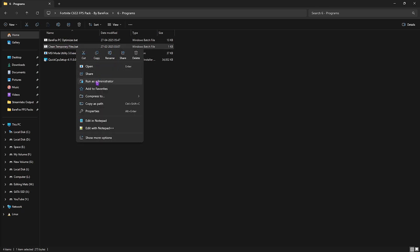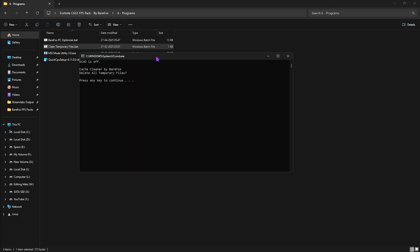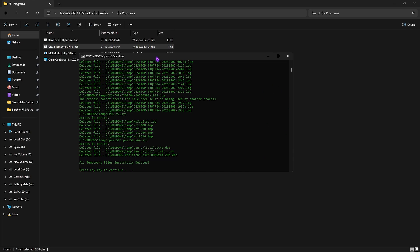Next is Clean Temporary Files — right-click as Administrator. It will ask you to clean all temporary files; press Enter and it will delete every single one. Some may be denied if currently in use, but this is good for your PC to run every now and then.